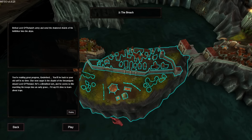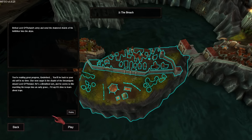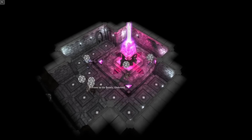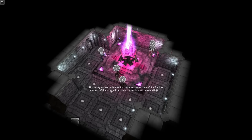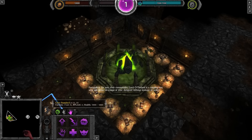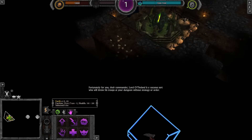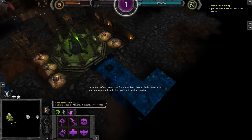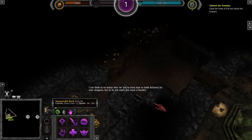This stronghold was built into this chasm to safekeep one of the Empire's inhibitors. This trained garrison is virtually impervious to attack. Fortunately for you, their commander, Lord O'Theland, is a vacuous sort who will throw his troops at your dungeon without strategy or order. There's no better time for you to learn how to build defenses for your dungeon.